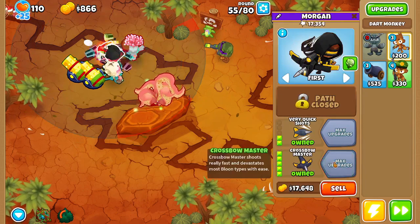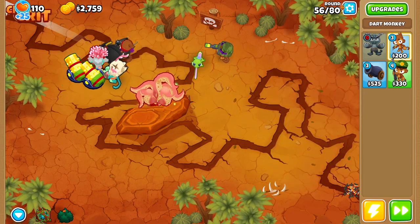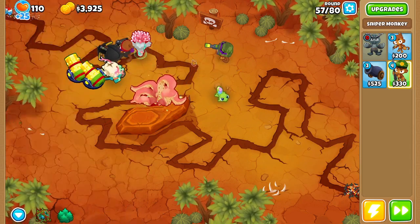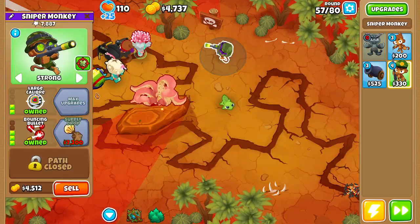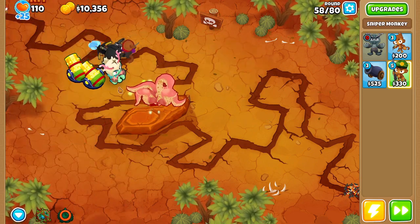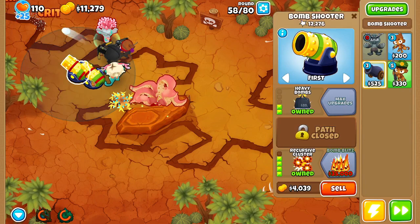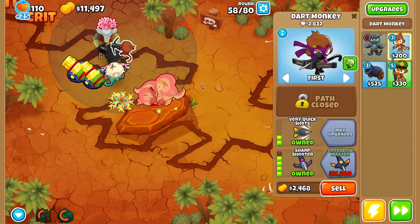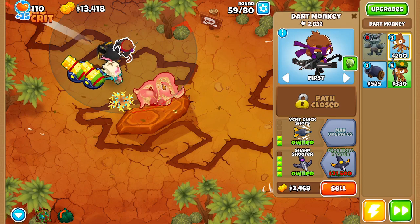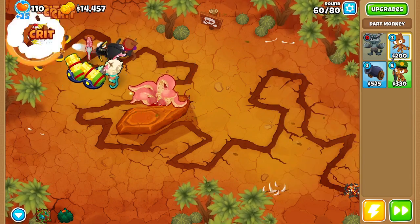Now we got our first crossbow master - he will be the main DPS until I can get this other guy to crossbow master too. He'll be taking down the BFB and the ZMG. This extra tower was just so that while I was upgrading the crossbow master, none of the camo leads would get by me - so I can sell that now. Obyn's trees and this guy can pop lead with his crits. Round 63 shouldn't be a problem with the recursive clusters. This has been a pretty easy daily challenge overall - you can pretty much get away with mostly any strategy.